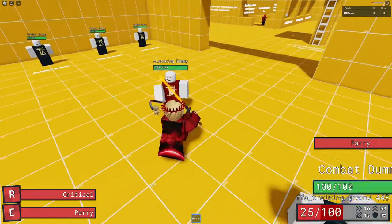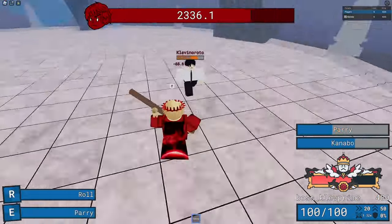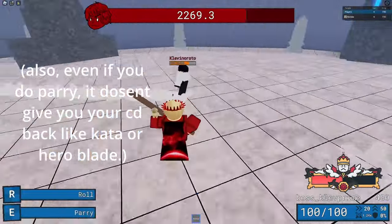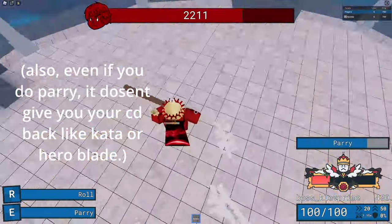Other weapons like Hero Blade and Collision Kata provide no detriment to you if you parry, but if you parry Kanabo and miss, you're cooked. So unless you're a parry god, I really don't suggest playing with Kanabo. The only plus side is it actually stuns the enemy instead of just blocking the attack, but if you miss, you're probably dead.